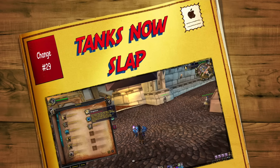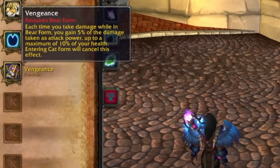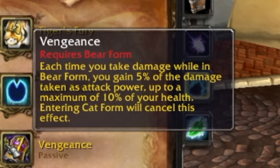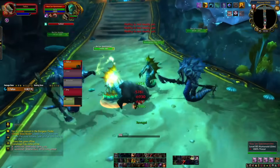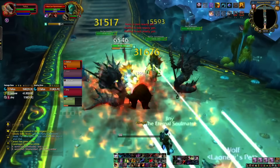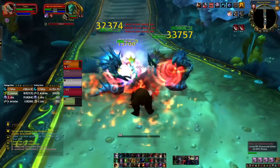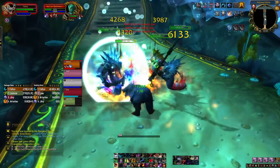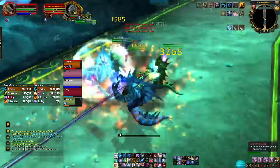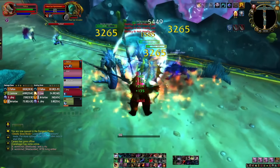Coming in at number twenty-nine is Vengeance, and this is what gets tanks absolutely pumping in Cataclysm. Each time you take damage while in Bear Form as a Druid, you gain 5% of the damage taken as attack power, up to a maximum of 10% of your health. This is part of the reason why threat becomes less of an issue in Cataclysm — tanks have so much attack power they're doing as much damage as DPS. It's also why exclusively stacking stamina for most tanks is the way to go, because the more health you have, the more attack power you get.